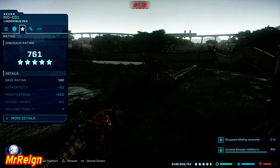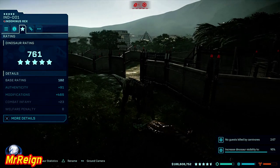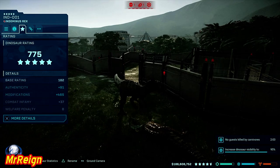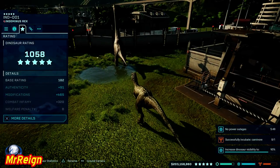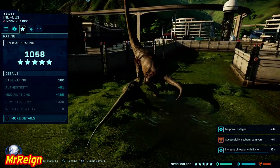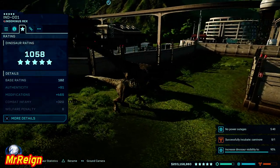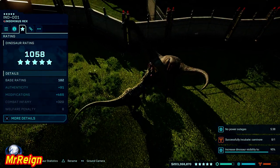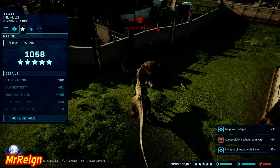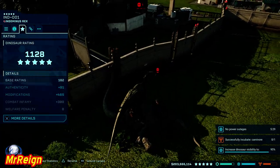Next up the Edmontosaurus — this guy just happened to be in the enclosure, I just love the way he takes him down. He didn't get much rating though. Moving on to some of the larger ones — let's start with the Brachiosaurus. Brutal the way he takes it down — he was green from the camo mod — but the Brachy gives you about 70 rating, which would take a long time, so I carried on my search.